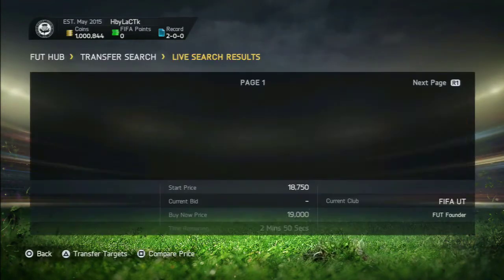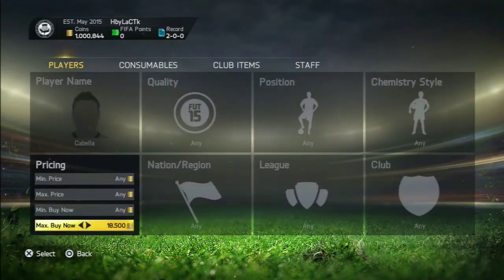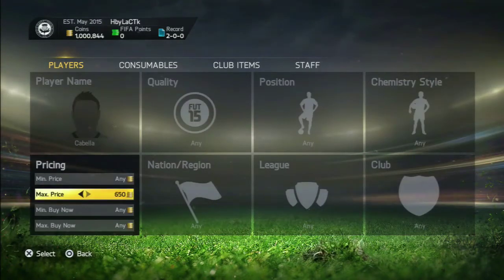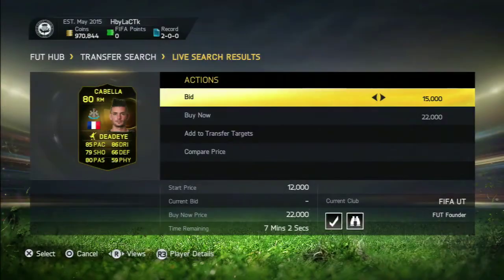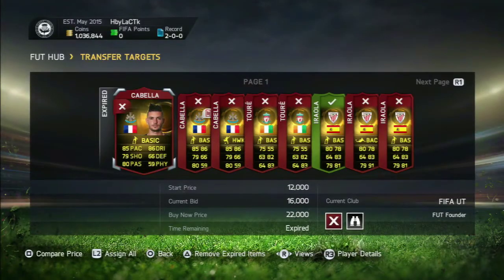The last one I did this with is Cabela. He goes for around 17,000 coins, so you want to bid around 13 to 15k to make three to four k profit. I bid around 15k on him, which will make me a couple of k profit.